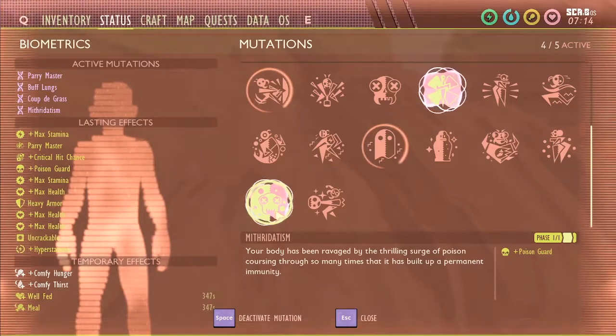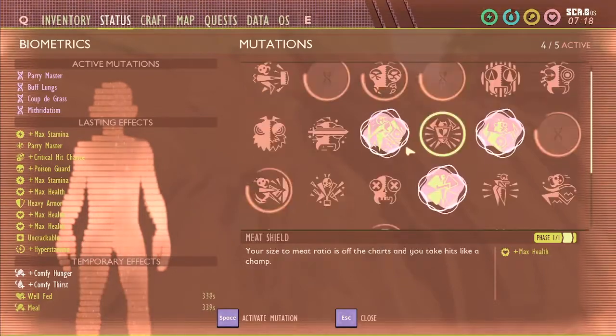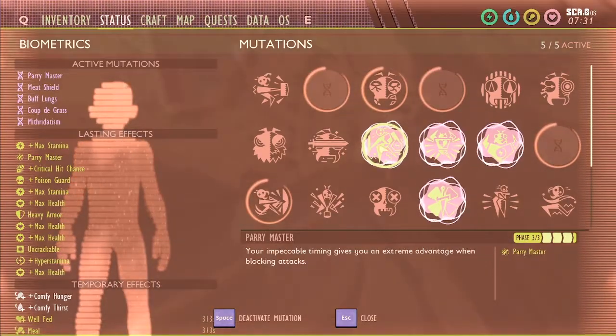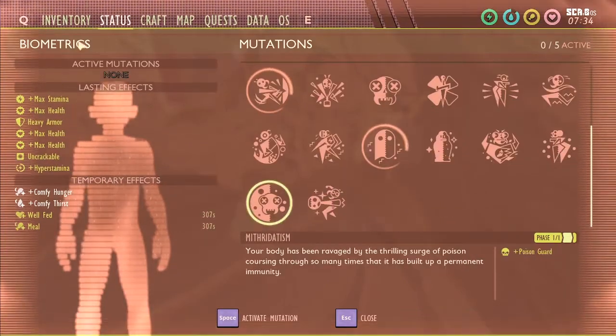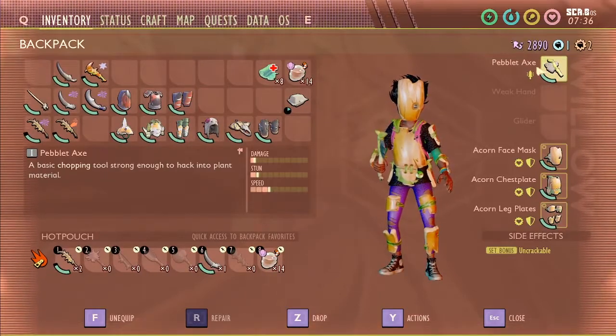The only catch is you have to defeat five wolf spiders already before you can unlock Mithridatism. After you have Mithridatism, meat shield also helps. Now I'm going to find a wolf spider and challenge him with no mutations and minimum gear possible, which is going to be the acorn set with the pebblet axe.